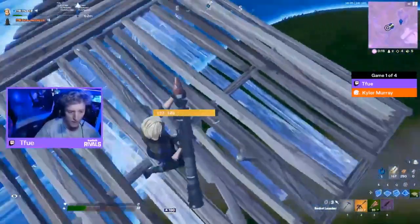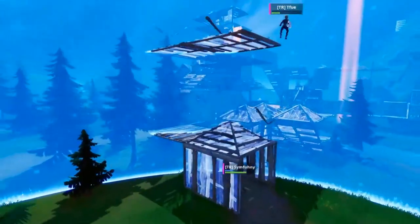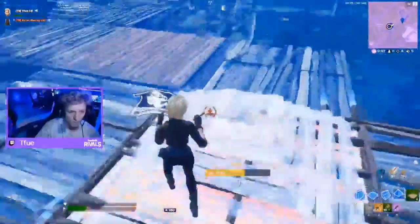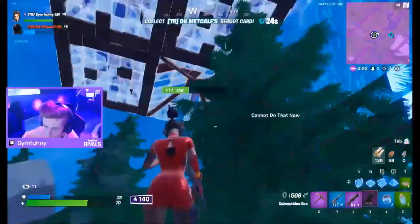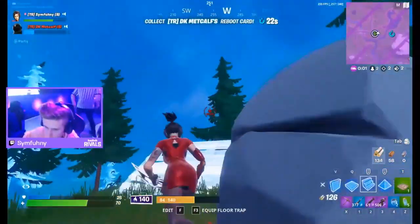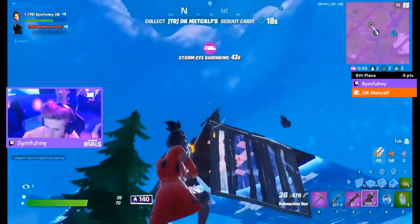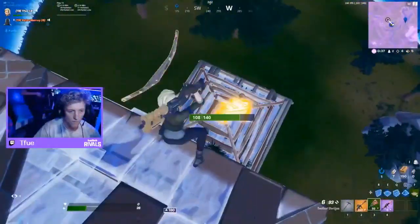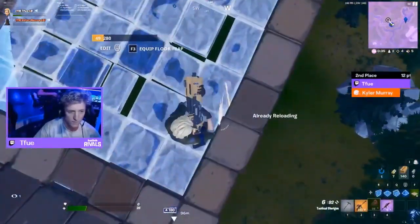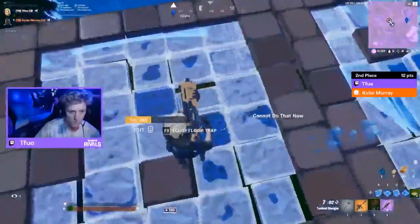It is now Tifu versus Symphony in the last battle of game one of the Streamer Bowl. Symphony is trying to P90 him from low ground trying to knock him out. Got to be careful of elevation changes. The RPG is still coming up and materials are running low for Symphony — he could still do this if he gets the shots he needs. No heals, but great follow-up with the RPG. Time to put it all on the table — the big 50/50 from Tifu.